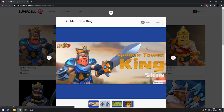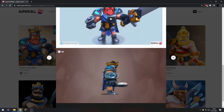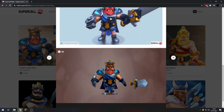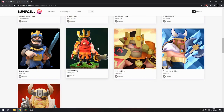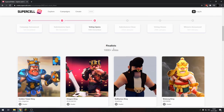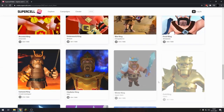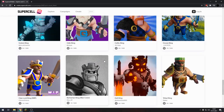We also have the Golden Tower King — that's so cool. So yeah guys, if you want one of those skins to be in the game, you can go on this website, log in with your Supercell ID and vote for it. Those are by the way just the finalists with over 1000 votes, so you have plenty of other content creators and many different Clash of Clans Barbarian skins.